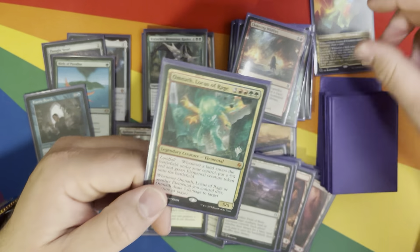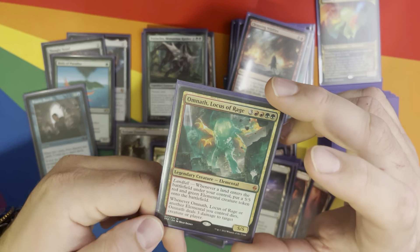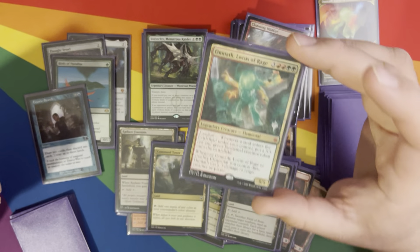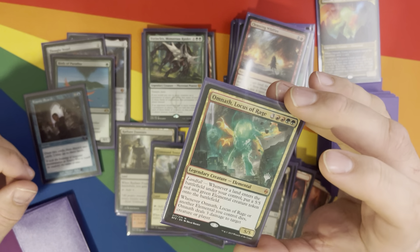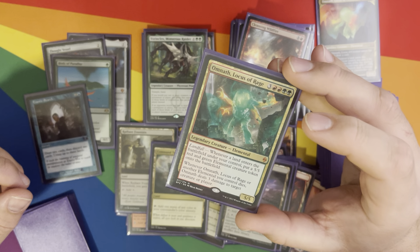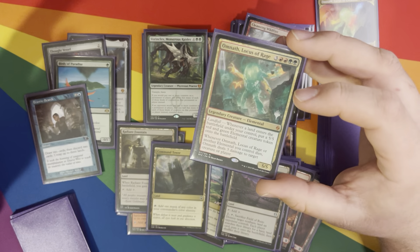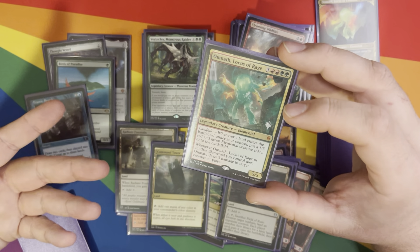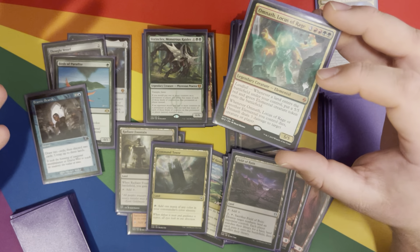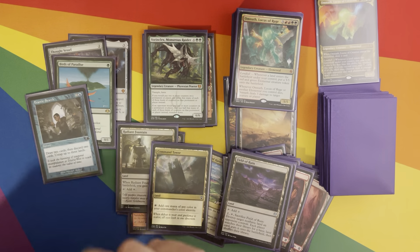Omnath Locus of Rage creates 5/5 elementals on landfall. And then if it or another elemental I control dies, it deals 3 damage to target creature or player. I actually used this to win Commander Night this past Friday — I had Zendikar's Roil out and a bunch of those elementals, and someone wiped the board. All of those died and dealt 27 or 30 damage to the guy that wiped the board, who was the last opponent at that point.